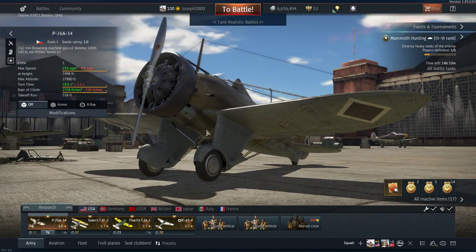It's exactly the same as a reserve P26 except it is not the A34 M2 variant you might be familiar with. It comes with a .30 cal and not a .50 cal and .30 cal combination.